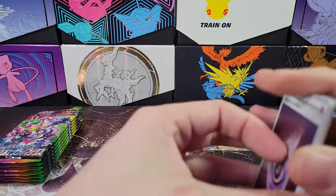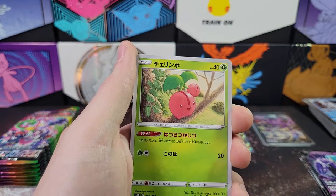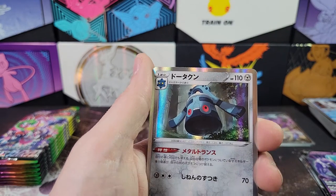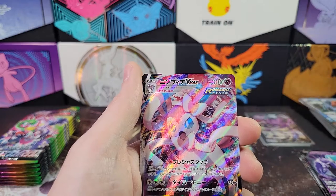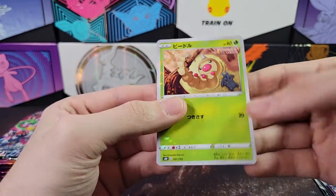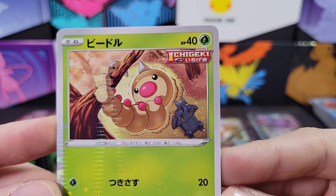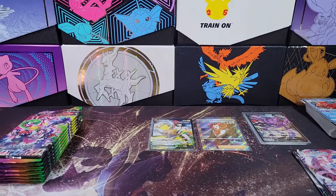Cherubi, Inkay, Vaporeon, Clara, trainer cards, Bronzong, and Octillery, and ooh cool — got a Sylveon VMAX. And then a Weedle reverse. Oh that's cool, I never noticed that — there's a Heracross doing crunches and then the Weedle's like also doing crunches I think. That's kind of cute.